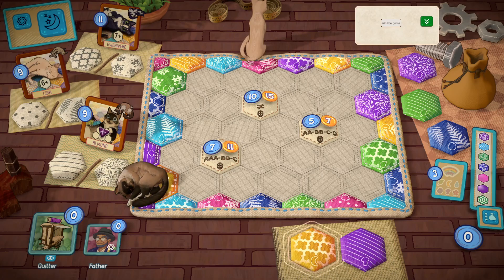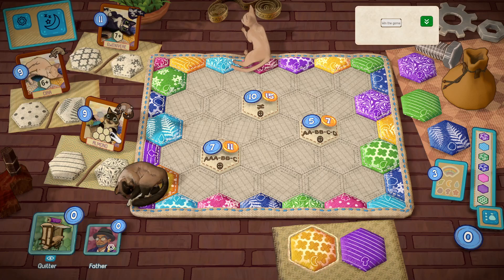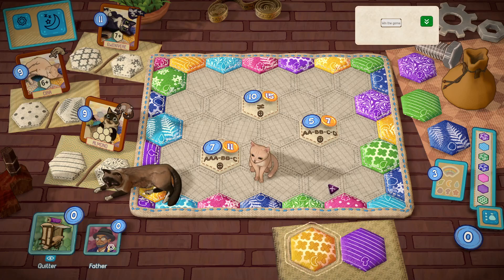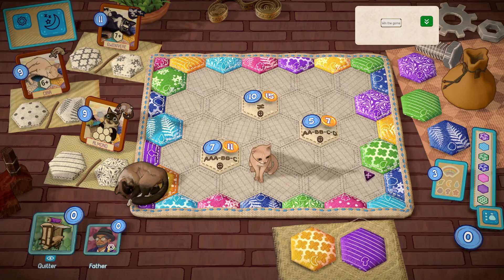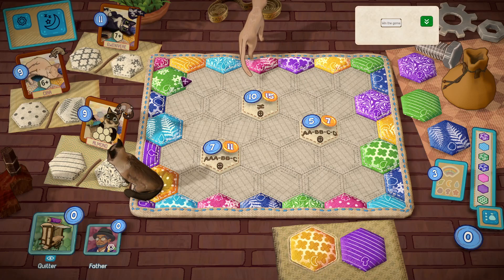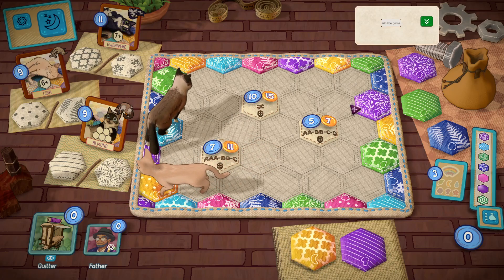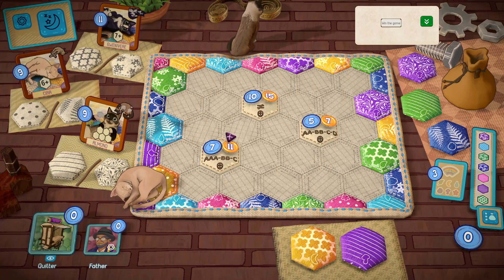This one is challenging because of the formation. It probably won't be too difficult to get 5 tiles of the same pattern, but they need to be in that specific formation. Do we have a place here where we've already got kind of the stripes? No, we don't have a place like that, or at least I'm not seeing it.